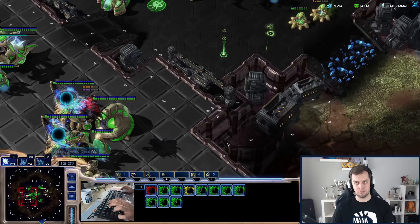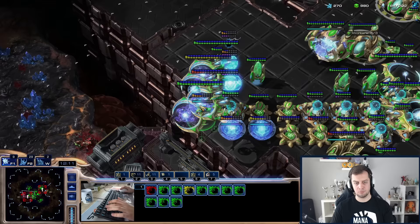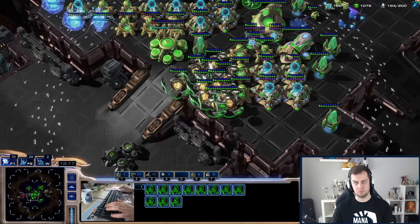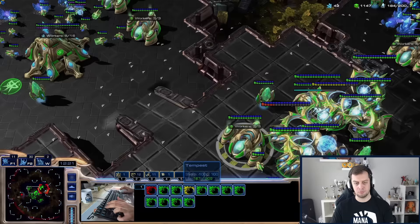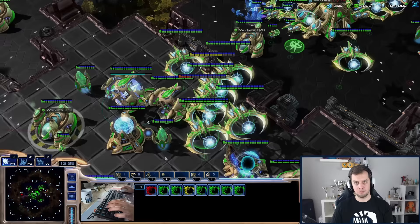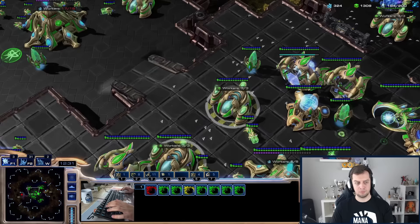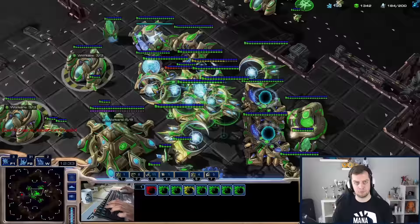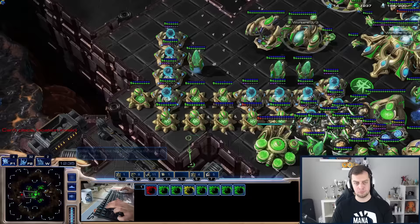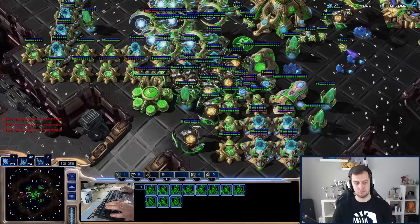At this moment I got quite surprised because I got harassed on the six o'clock base by the AI. I didn't have any cannons prepared and I lost some units on the assimilator. Luckily the AI just ran away with the Corruptors and didn't target-fire the Nexus — that could have been quite hard for me. So far I feel very comfortable in my position. I have a lot of disruptors, lots of Tempests, and I feel like I will not be broken by the ground for the time being. My economy is looking good and I feel like this is a good run so far.